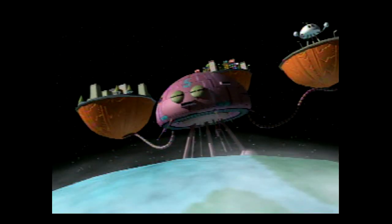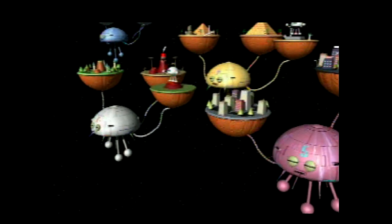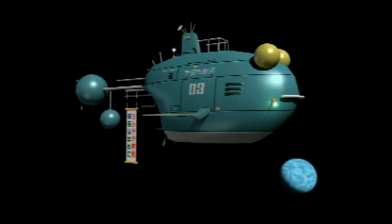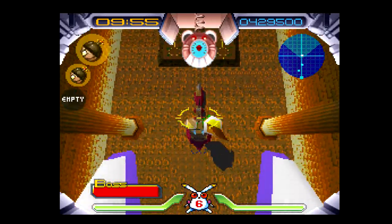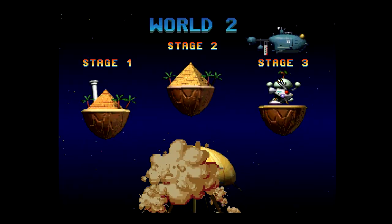Barron Aloha has stolen many beautiful locations from Crater Planet, with hopes of creating a massive private retreat for himself. To put an end to Barron's evil deeds, you play as Robert, a robot rabbit. Employed by Universal City Hall, you are the robotic keeper of the peace. It is your job to fight off Barron's bosses and restore the stolen locations back to the rightful planet.